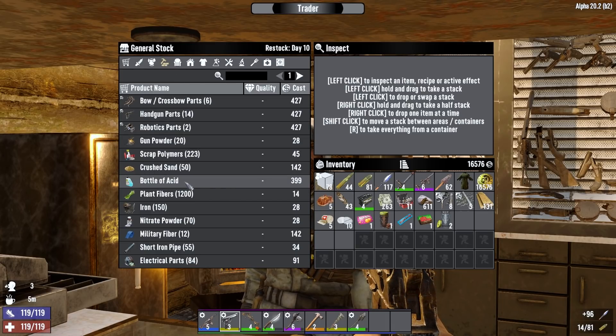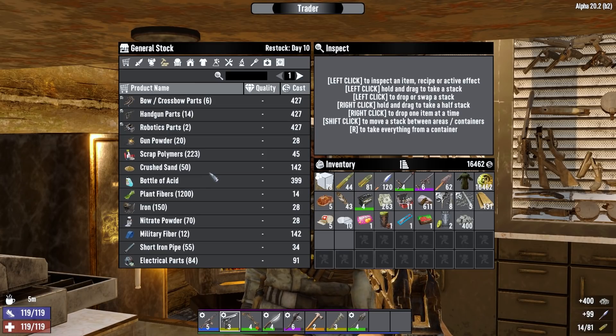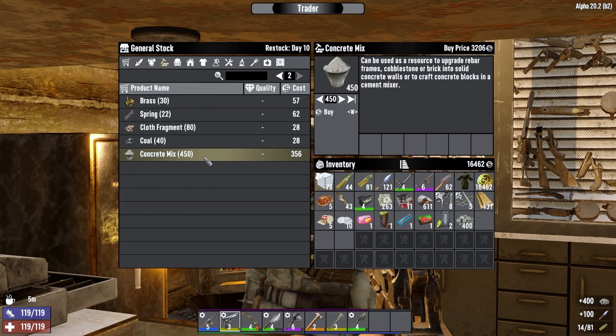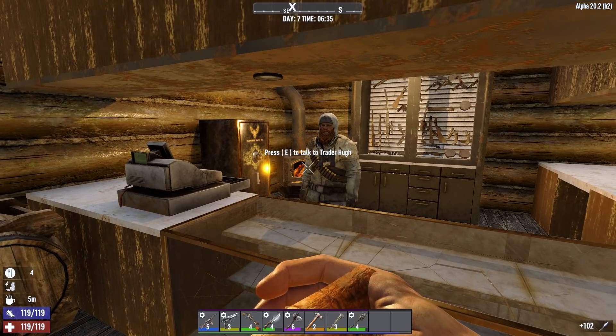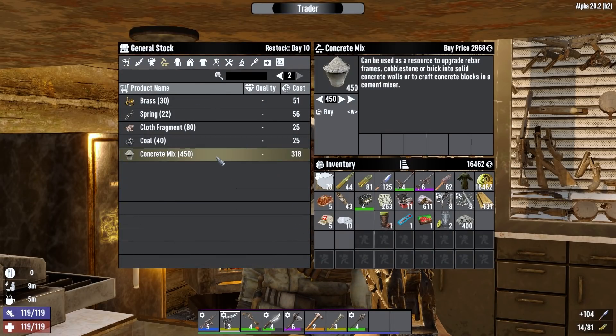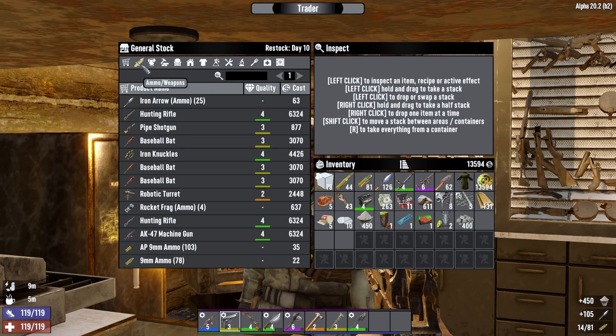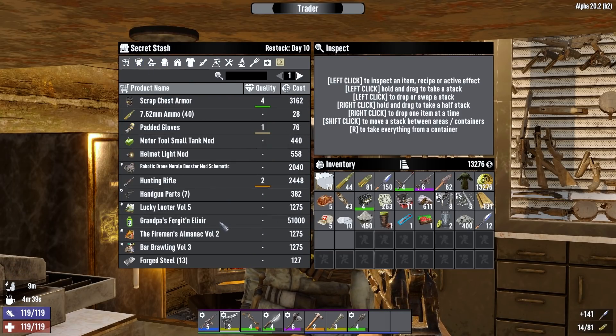Acid I don't feel the need to buy because it's kind of nowhere near as bad to find as it was initially in Alpha 20. I'll buy more cobblestone because I need more resources. Get the sugar butts before we go buying a big stack of concrete - that saved like a thousand dukes right there. I do need more iron arrows so I'll take those. That's all I'm going to buy today.